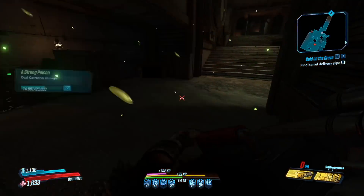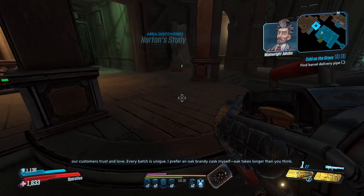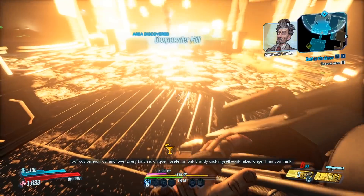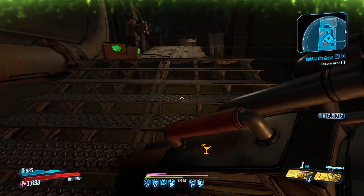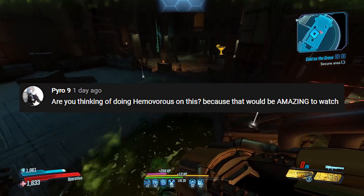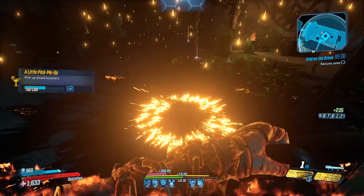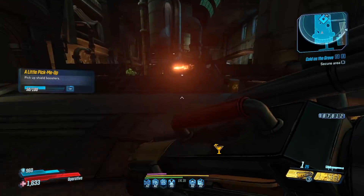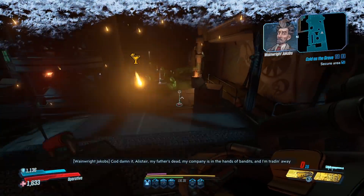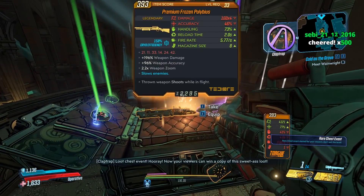It's one-shotting everything! I don't want to go to Arms Race yet because it does have some very powerful items, and I want to hold off until we actually need them. Today's YouTube comment is from Pyro9: 'Are you thinking of doing Hemovorous on this? That would be amazing to watch.' Yeah, we're gonna be doing raid bosses - Wotan, Hemovorous, and Scourge. If I use Cold War, I become cryo and I don't take damage over time but I move slow - I don't like that.